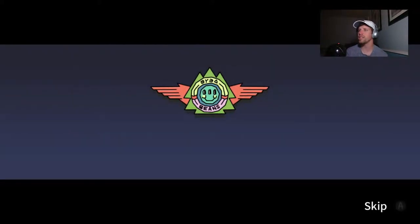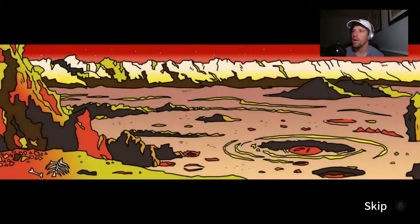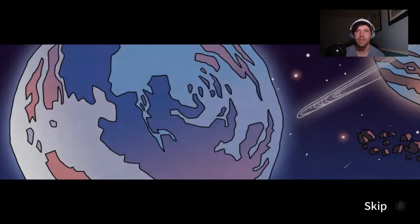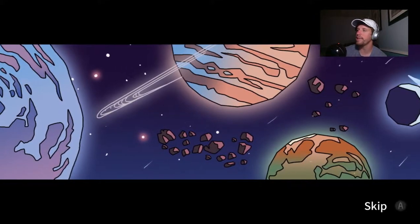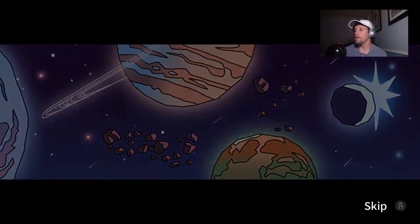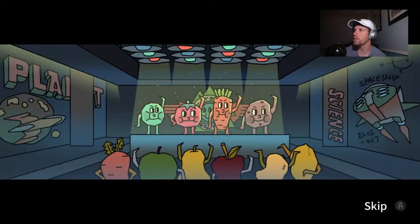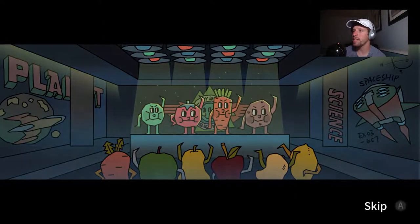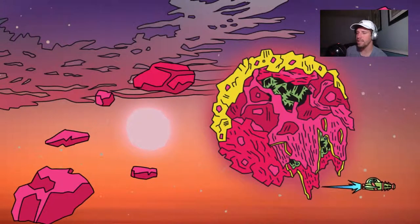Here's a small little cutscene that kind of shows you what's going on — showing you the four heroes out to save the world. There's no dialogue, just a nice soft melody playing in the background. It shows you all these planets and here are our four characters vowing to save the rest of our vegetables and fruits.